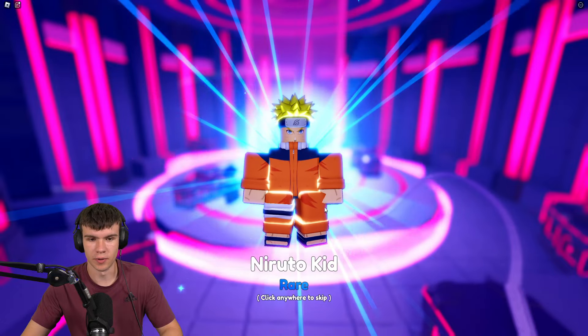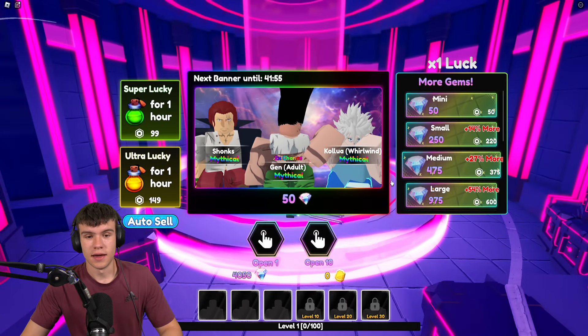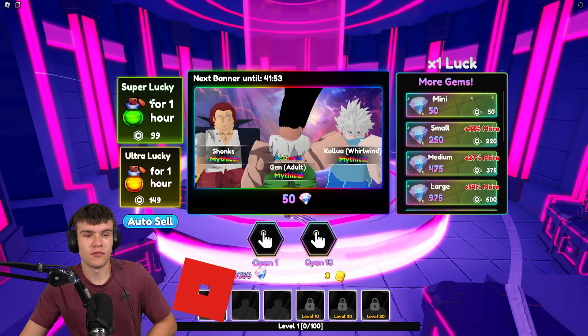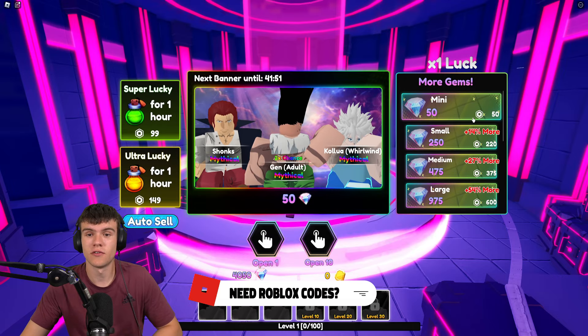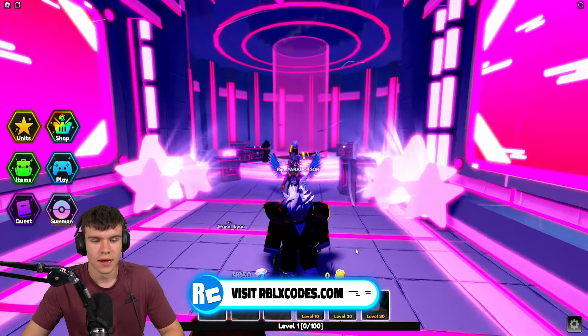We got a legendary there, but no secret at the moment. Essentially, all you'll need to do is use your gems. If you activate the super and ultra lucky boosts, that's going to further boost your chances of winning secret units from the banner, though it will still be quite rare.